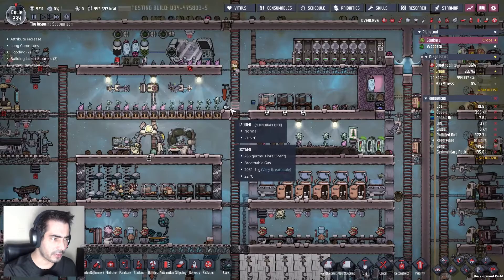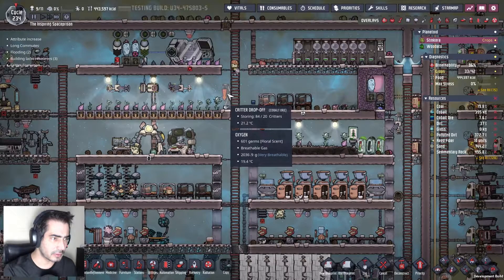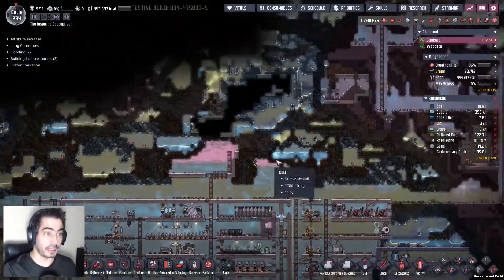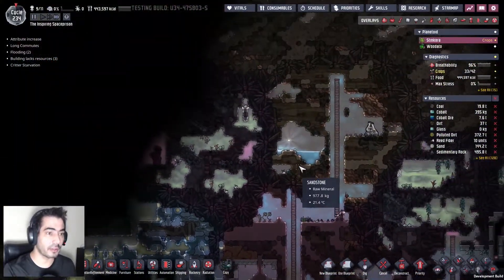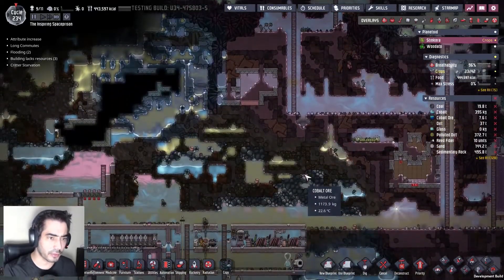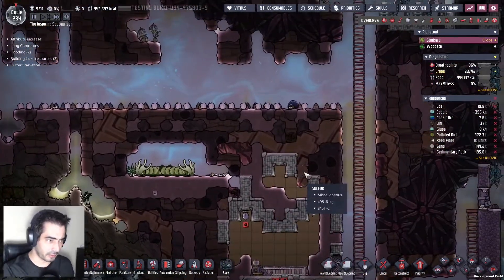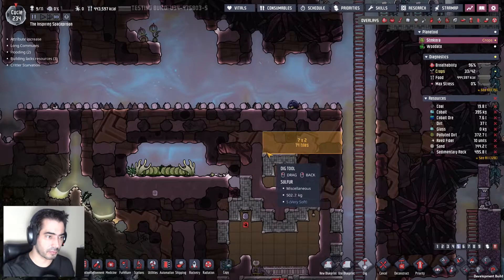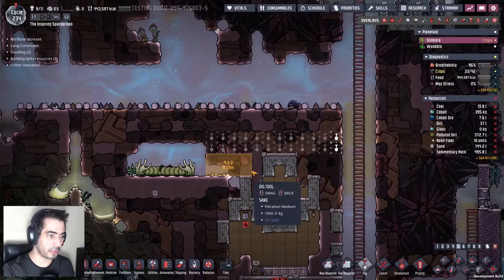What do we have here? This is steel. This is here for a reason. I found a few critters — let's do it like this. Let's just pierce through here and here.